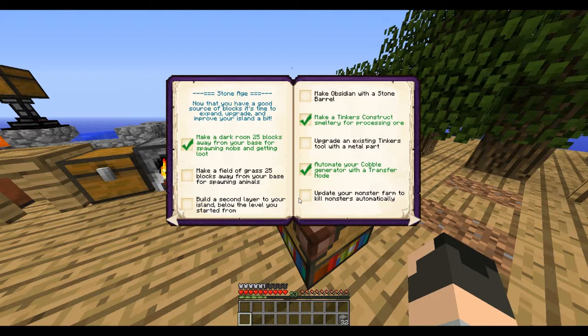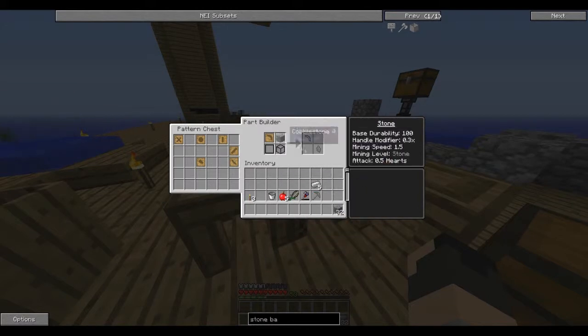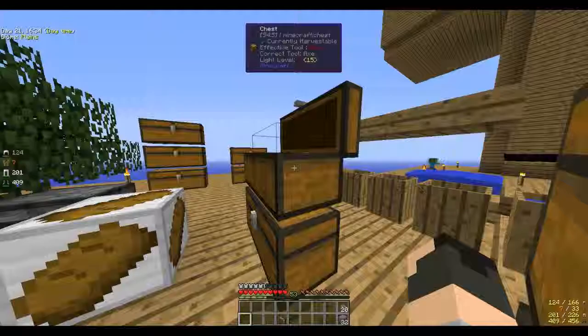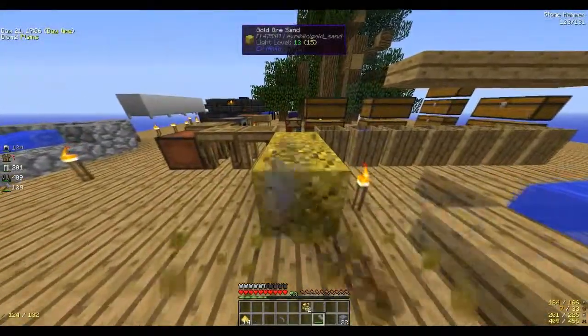I'm probably going to do that one today, just because we have a lot of rotten flesh we could use that isn't used for food. I'm going to do that one now, just because I do have the items for it. I need one of this, I need the pickaxe head, and I need gold. I need gold because that's how you use it. I'm actually going to make more gold — out of the five gold I have right now, get dust. Boom boom, and 23.